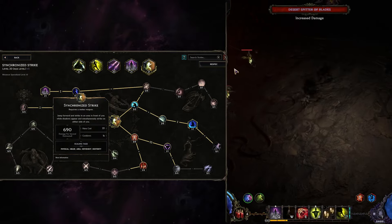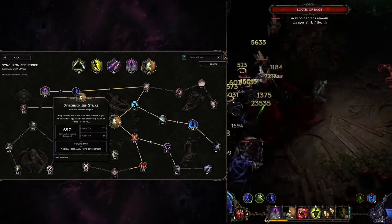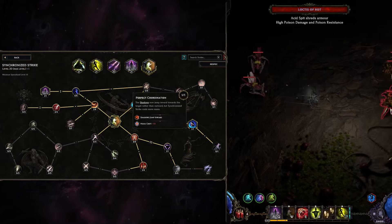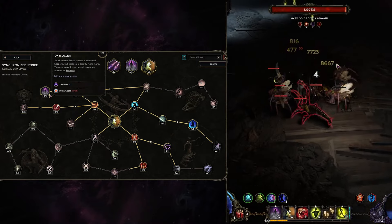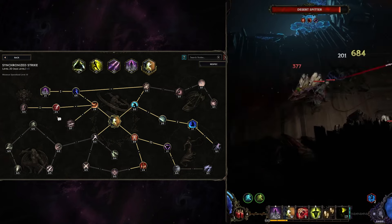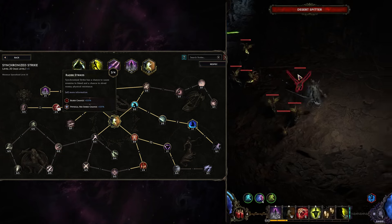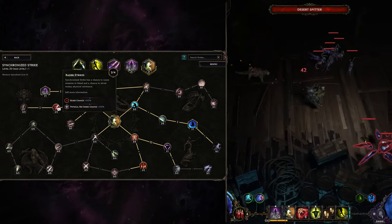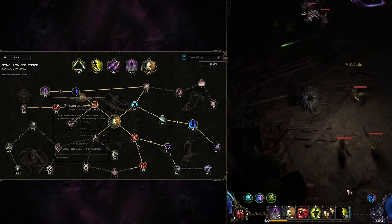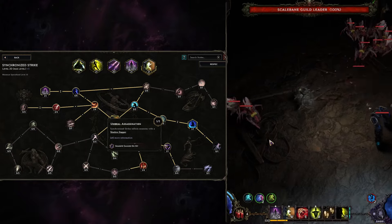The most important ability after Shift is Synchronized Strike — that way we stack our Shadows pretty consistently. In Synchronized Strike we need Perfect Coordination because Shadows will jump inward and it helps us hit a single target. We can also take Dark Allies because it creates more Shadows, since Synchronized Strike is the main way to create Shadows. We're also taking Razor Strikes to Shred Physical Resistance. Note that Physical Resistance is not Armor — it's a second level of Shred applied together with Armor Shred, so we need both to maximize damage. We're also taking Harmony of Death for Critical Vulnerability and Umbral Assassination to stack a few more Shadow Daggers.